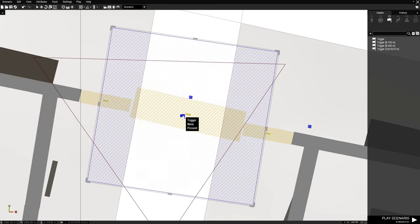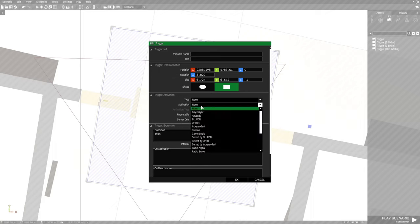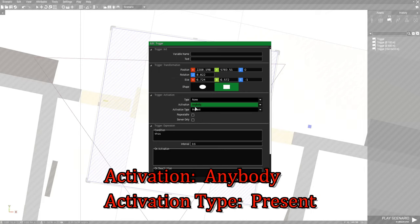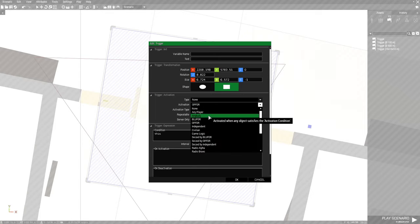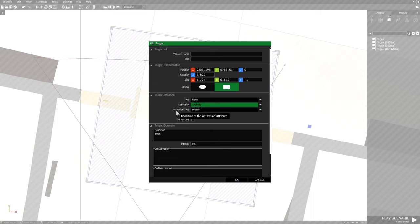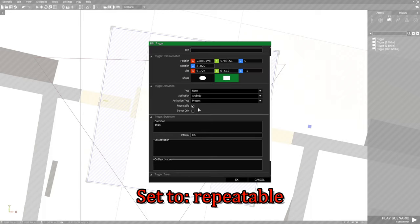Now we're going to edit the trigger. We don't need to name it or anything — we just have to set the activation conditions. We don't need to worry about type; we're just going to have 'anybody' as activation. If you want to specify this to where only a specific faction can enter your base, you could do Blue 4 or Op 4 or whatever side you're on. We're going to leave it at 'anybody' just for the sake of demonstration. Activation type is 'present' — so basically whenever anybody enters the trigger the wall is going to move. And you definitely want to set this to repeatable, otherwise it's only going to work once.